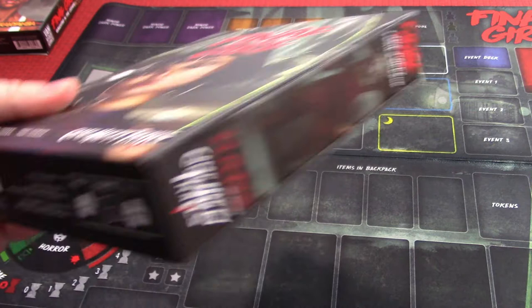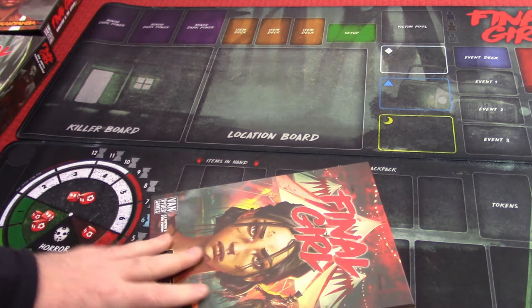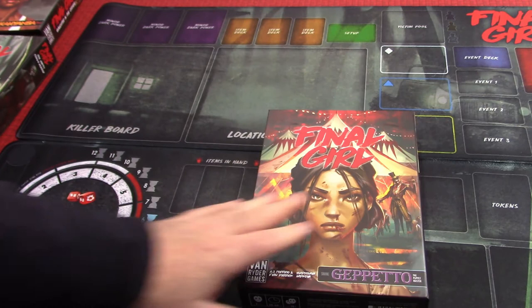Put the top back on with the component list and seal it up. There is the game box, very tidy and very clever. I'm really impressed with the cleverness of that. We'll take a look at the other boxes — you're not going to see much difference in them.